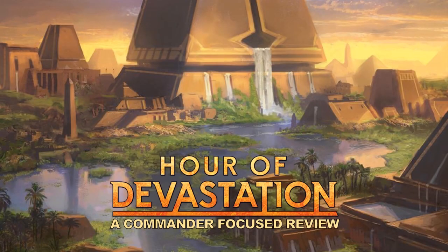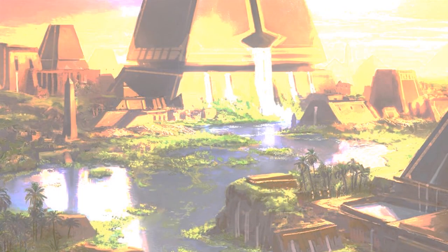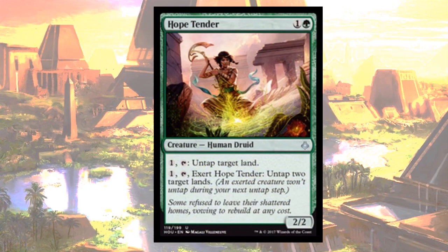Hello, this is Jumbo Commander, and I have a card spotlight from Hour of Devastation. Let's look at a new card and find out how it fits into the Commander format. Today's review is Hopetender.